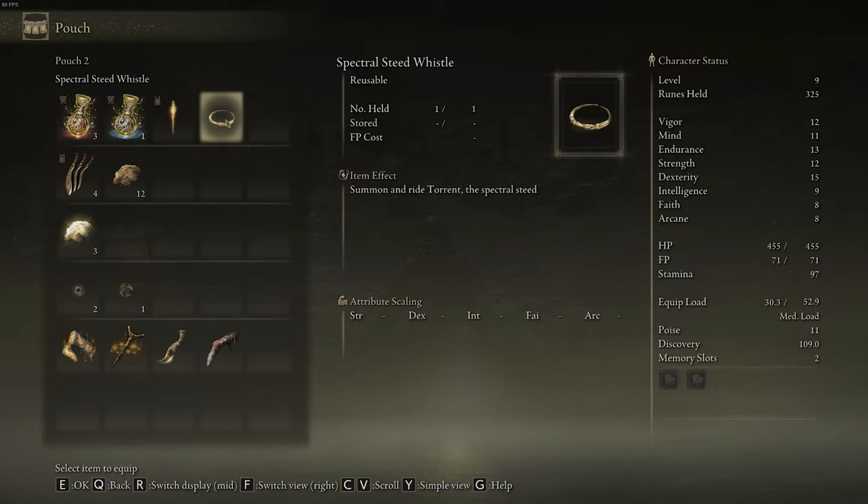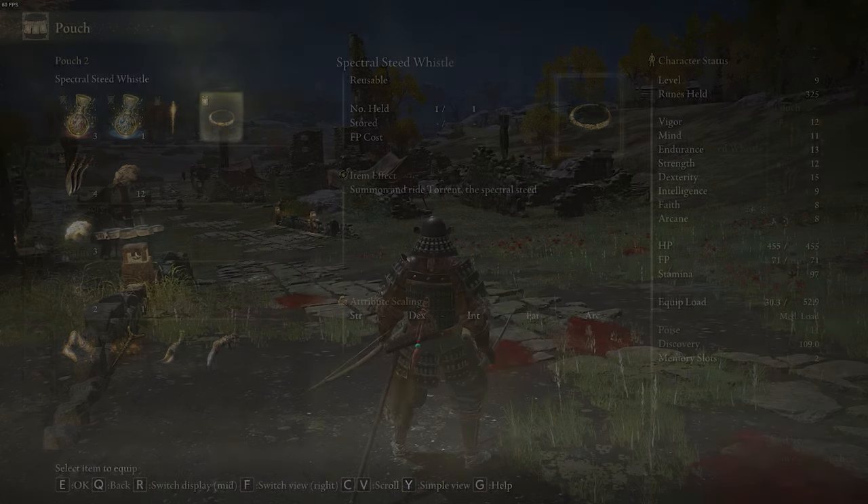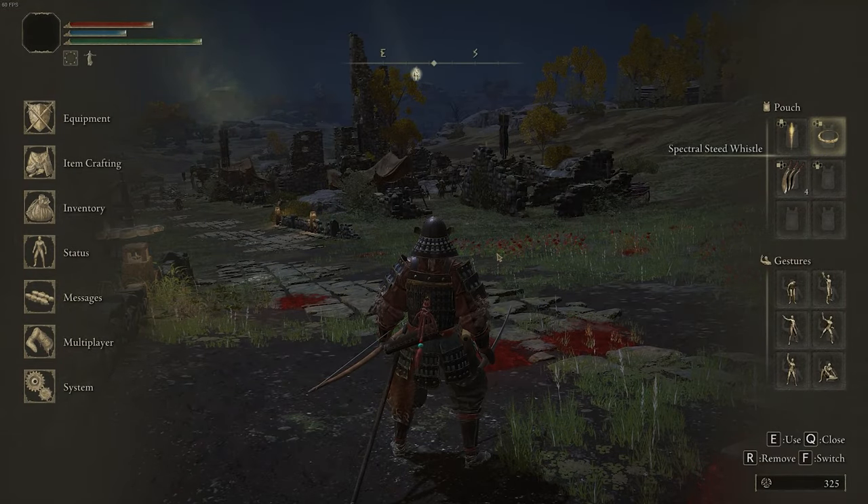On PC, left-mouse click to select it. You can now see in the top left corner of the item rectangle there's a little pouch symbol, indicating that this is now equipped to one of the slots in your pouch. Then back out of this menu and back out of the main menu screen.